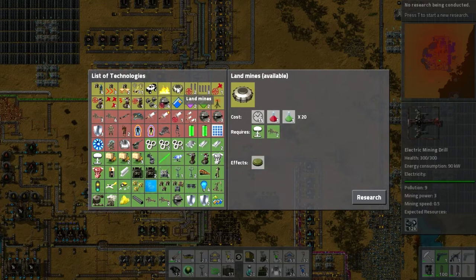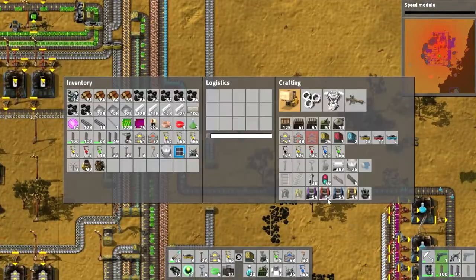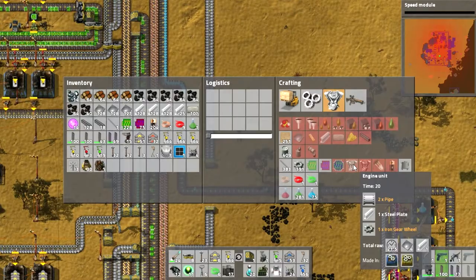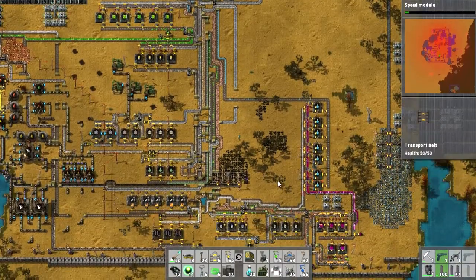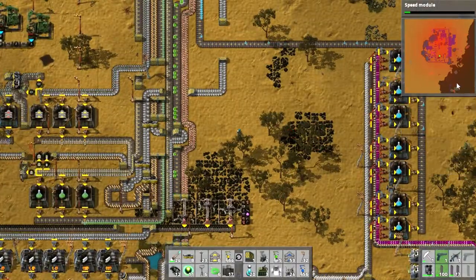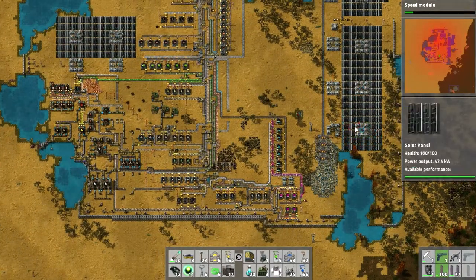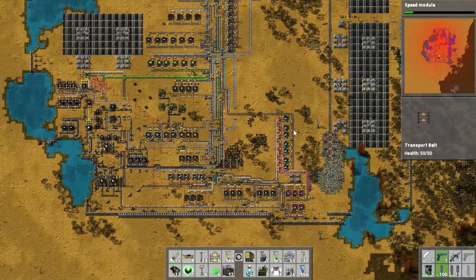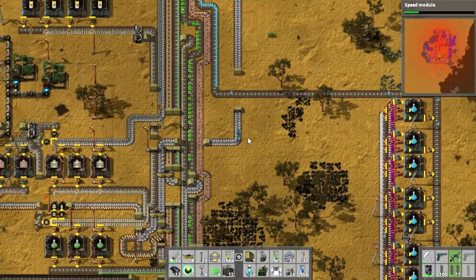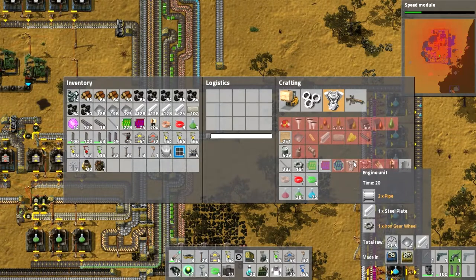In order to make a diesel locomotive we need 15 engine units. For the engine units we're going to need to make them in an assembly machine. We need to automate the production of solar panels and accumulators so we can build the robo ports, because the robo ports take up a lot of power.